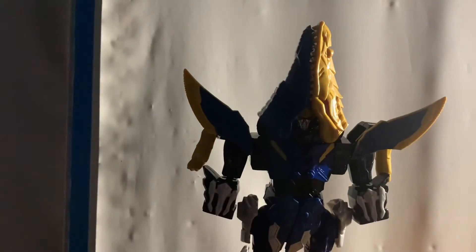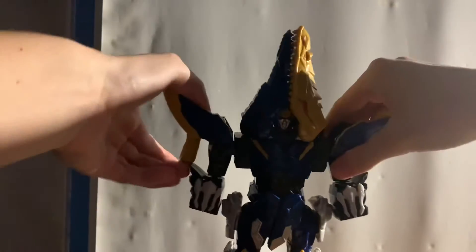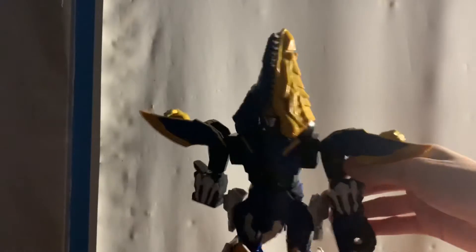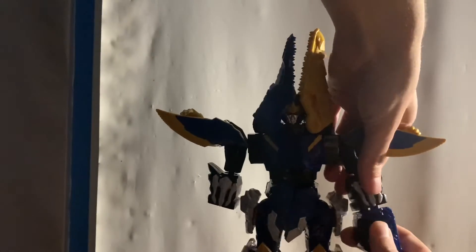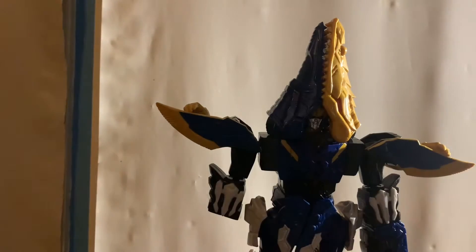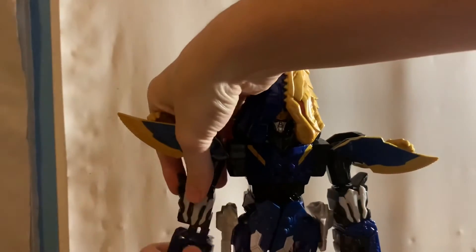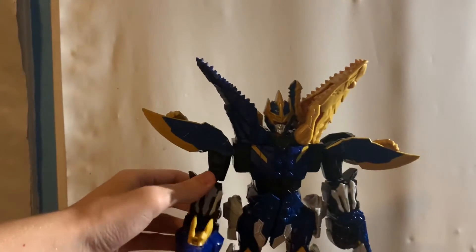Next, you want to turn the arms downwards like that. Then attach the little knights to make a fist — I had it the wrong way, sorry — have the knights facing this way. Then open the mouth and put his weapon in — it's like a trident — and there we go.